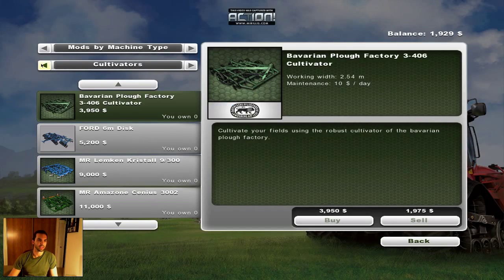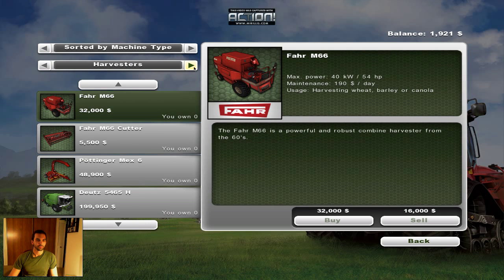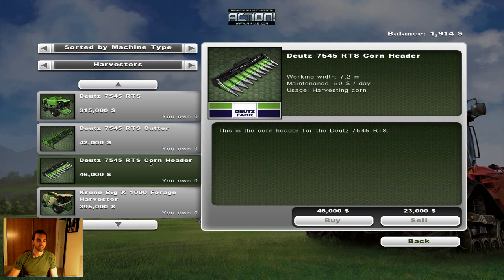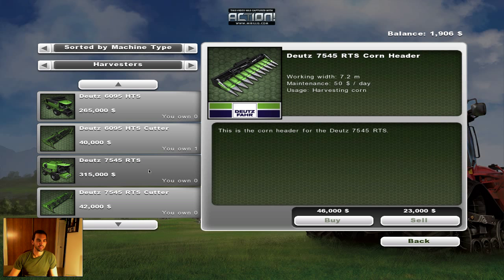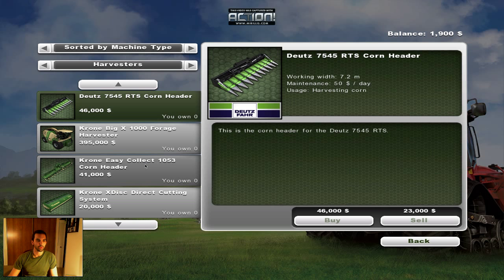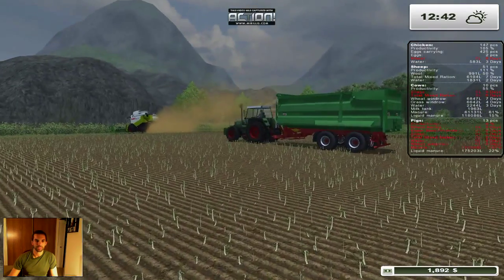The new sunflower header is about 40,000 — let me double check. Actually it's 46,000, and it does 7.2 meters. So that'd be a bit of saving if I want to try sunflowers.